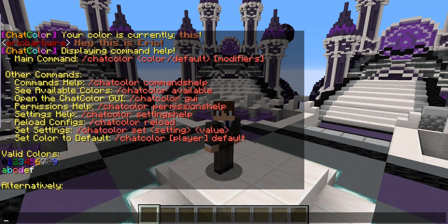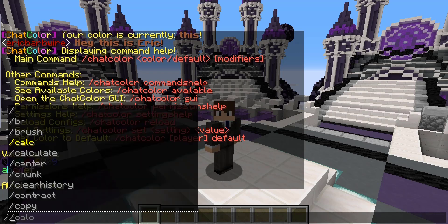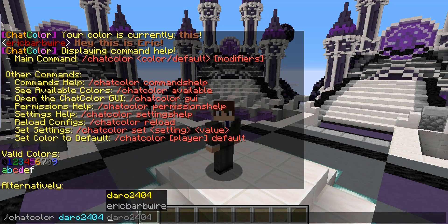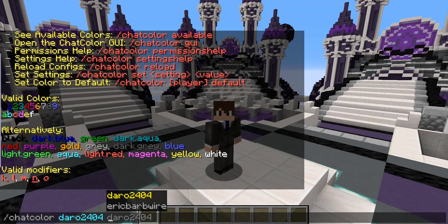Now we can also set the chat color for other users. If you are a staff rank on your server, you could do slash chat color, the name of the user you want to change the color for, followed by the color. So we can go ahead and set it to something like 9 and then modifiers, maybe the strikethrough.